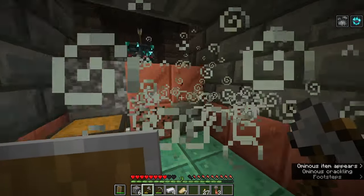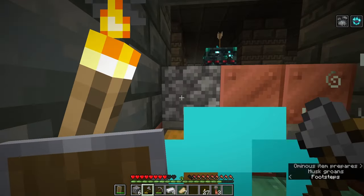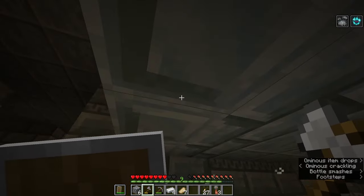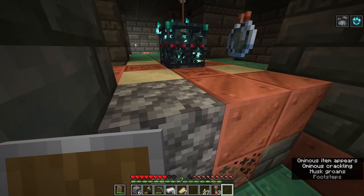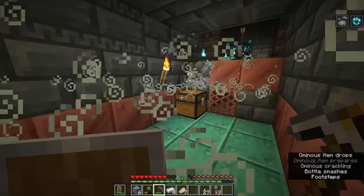Apparently while you've got the ominous effect on you, these ominous objects appear around you. It ranges from bottles to arrows and other stuff. These ominous objects appear — let's just get out of their way.